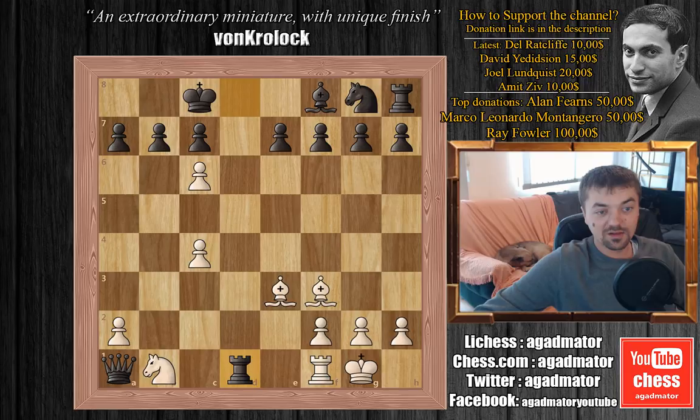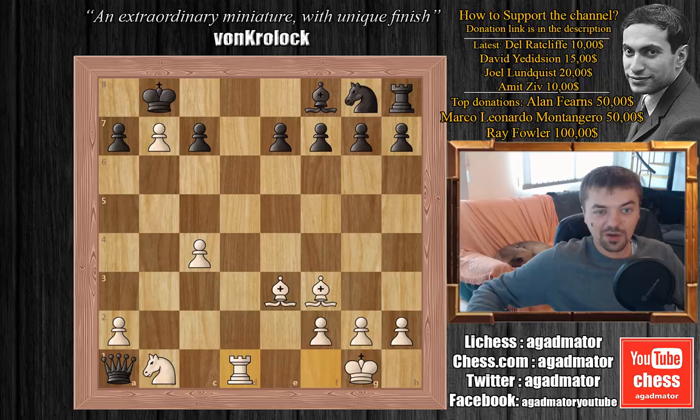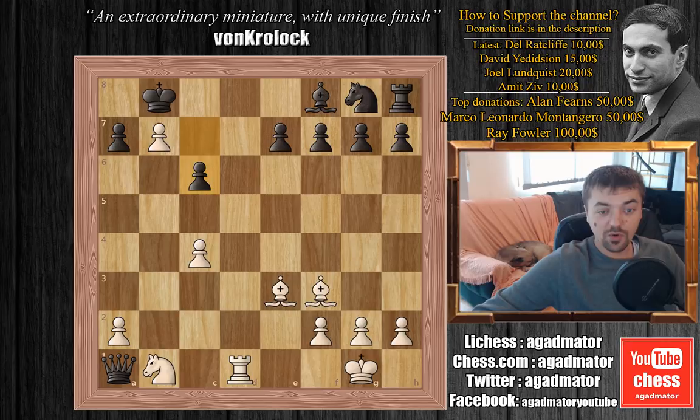Schmidt doesn't want to play king to d8 and go into rook captures on d1 with check, so he plays king to b8. Now Runow plays rook captures on d1 and he's threatening rook to d8 checkmate. So black has to stop this — he plays c6 and white captures the pawn, bishop captures on c6, and again he's threatening rook to d8 check with a promotion.